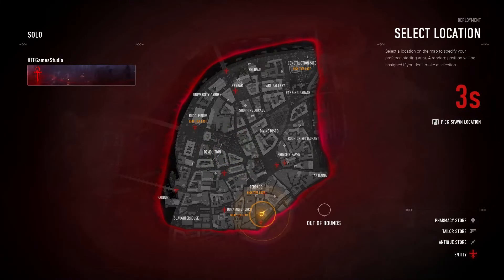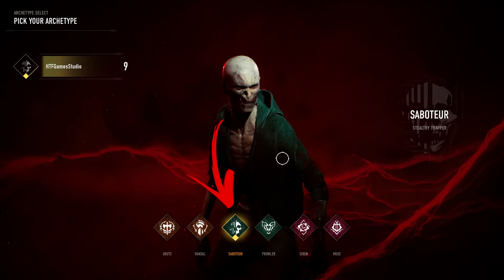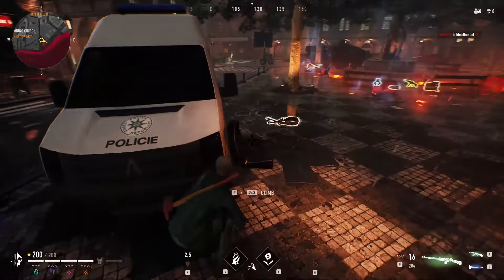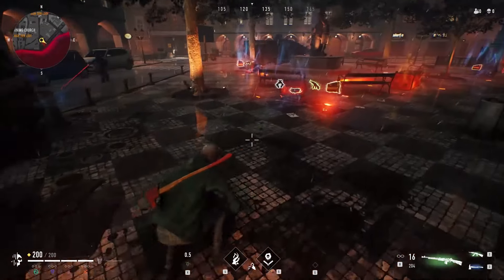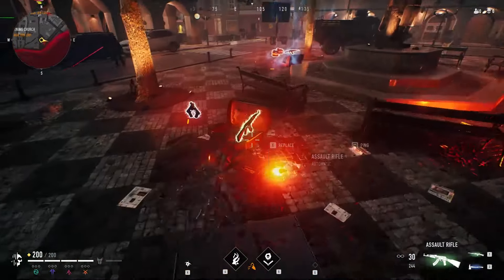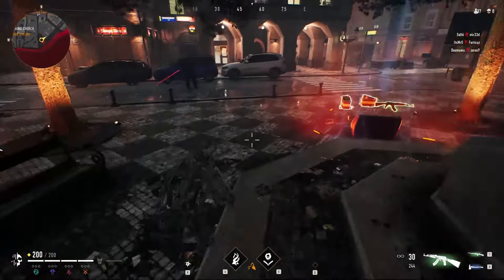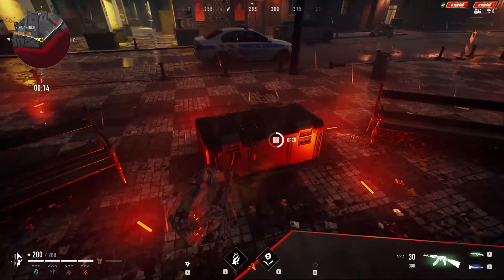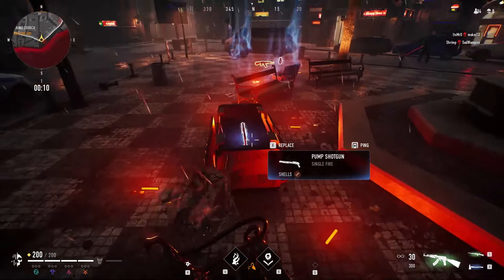If you want a character that makes it easy to get entity loot, I suggest the Saboteur. If you crouch, this character becomes completely invisible to NPCs after a few seconds, allowing you to get the best loot directly without fighting the soldiers — and without attracting the attention of other players by looting these areas.